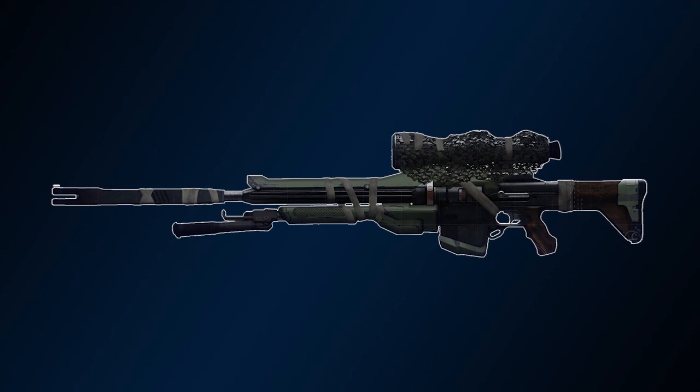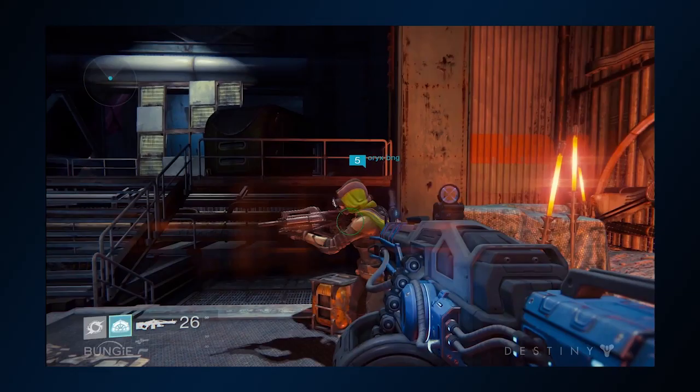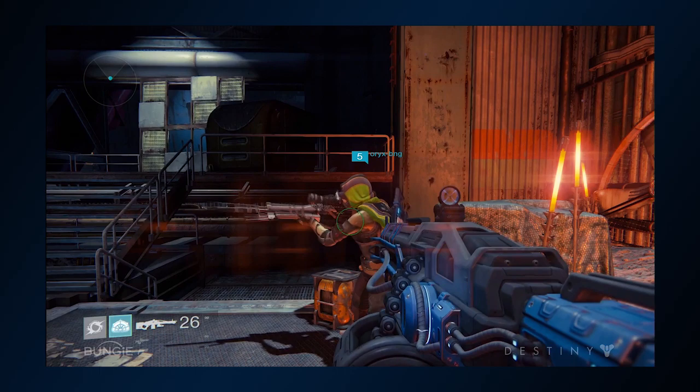Welcome to another edition of the Destiny Drawing Board featuring the sniper rifle, Closing Time. This is another weapon from the E3 gameplay, formally mistaken as Duct Tape Fixes Everything and many other incorrect names.